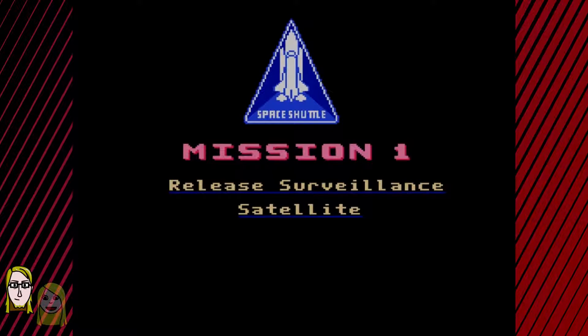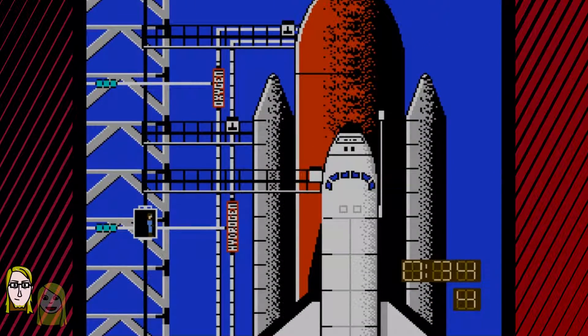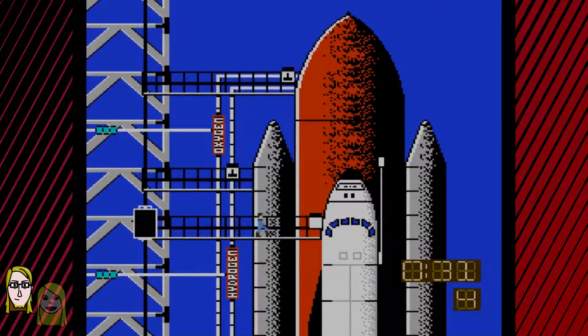Anyway, after doing that Star Trek game, I guess I just had space on the brain. So we have to fill the elevator, enter the elevator, switch on the oxygen fuel switch, switch on the hydrogen fuel switch, open orbiter hatch, board all crew members, enter orbiter hatch. It's just like going into space for real. The game is actually telling me exactly what I need to do. This game seems like it's actually a lot easier than when I was a kid. I had a hard time playing this game as a kid. I don't think I ever got past the first screen without the help of my uncle.